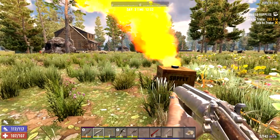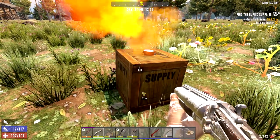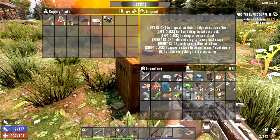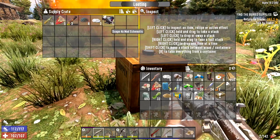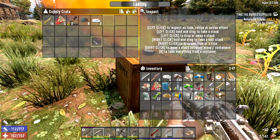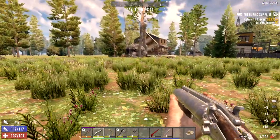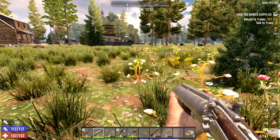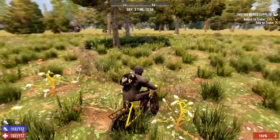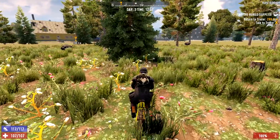We made it to the airdrop, let's see what she's got. A level three blunderbuss - okay, that's not so terrible. Times four scope - could have been worse, could have been better. Let's head back to the trader and hand in our quest. I'll meet you guys there.